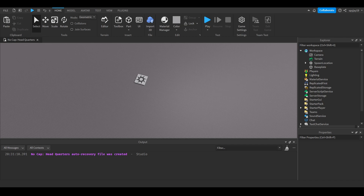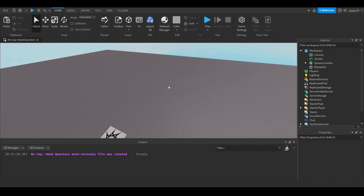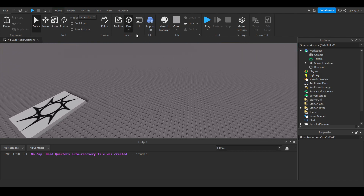An alternative to what I'm doing is you could use inventory values — like you could have each ore's name with a value for how many the player has and just change that. Anyway, let's get into the video. First of course you're going to need a pickaxe.